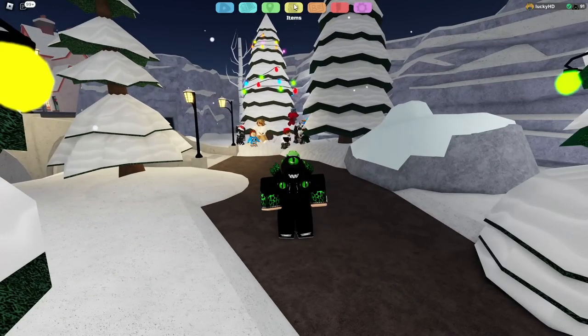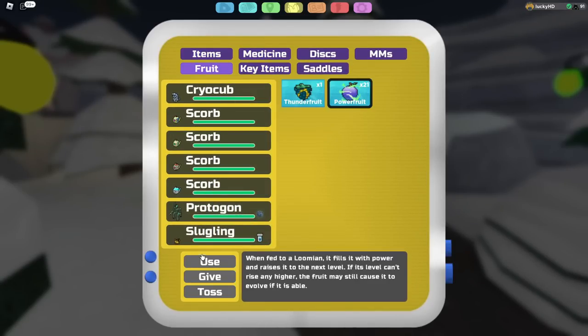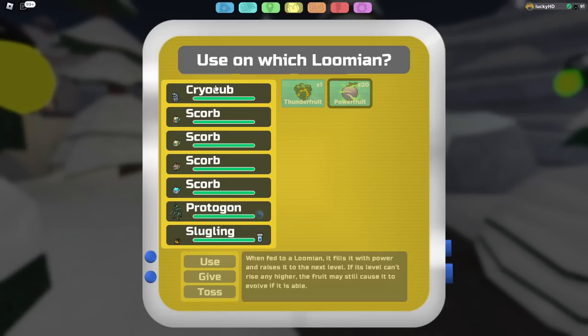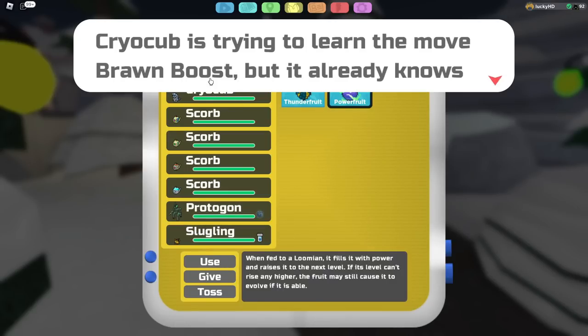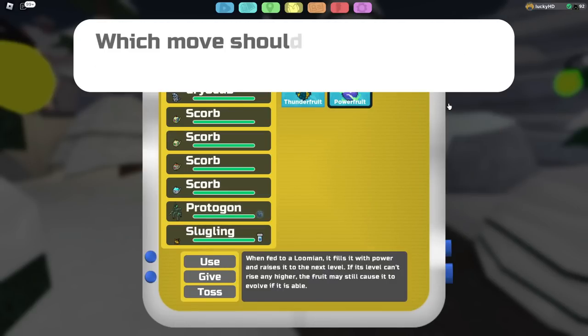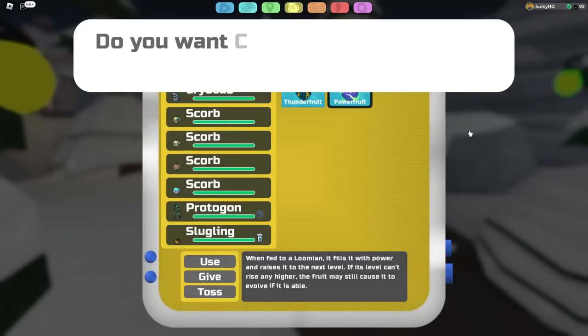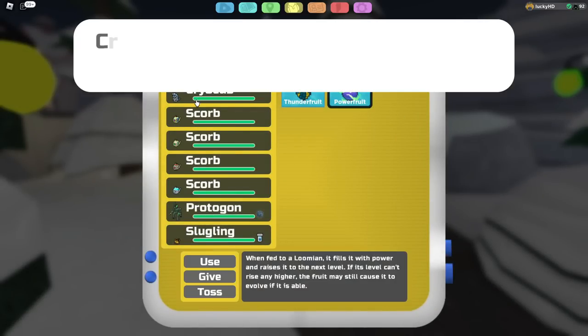This Lumion does in fact evolve. Now, how does it evolve? This Lumion naturally spawns at around level 19, and what you're going to want to do is level it up to level 31, and then pay attention. Because at level 31, this Lumion is going to want to learn the move Brawn Boost, and you're going to want to teach it in order for it to actually evolve. Obviously, you can replace any move inside of here, and once this Lumion learns Brawn Boost,